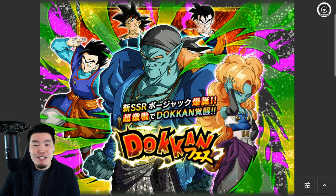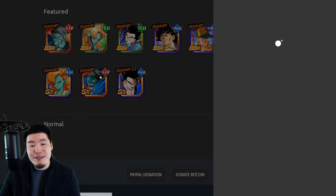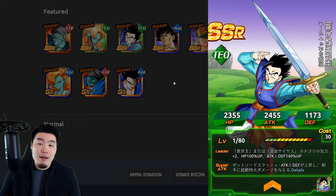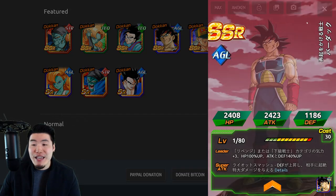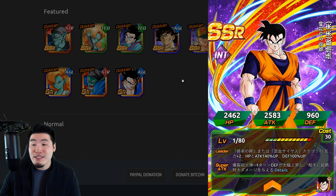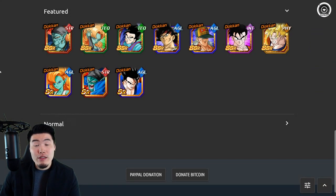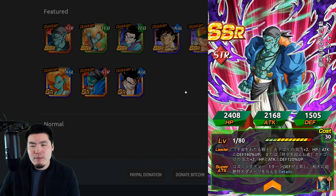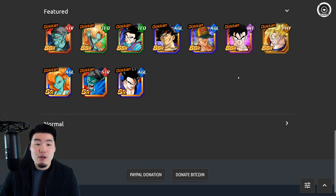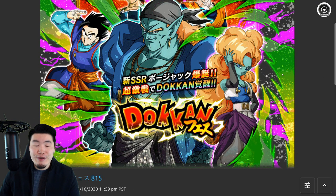Moving on to the next banner, which is for the STR Transforming Bojack. This banner was actually very, very solid. We got Bojack himself, a new Tech Sonya, arguably the best TUR in the game — Tech Ultimate Gohan. We have AGL Bardock, who's right up there too, a very underrated unit in my opinion, and Android 13. Also INT Future Gohan, who is also great. Overall this banner had great value for your stones. Bojack is actually phenomenal, and the rest of the banner was great too. I would expect it to drop sometime in mid-April or so.